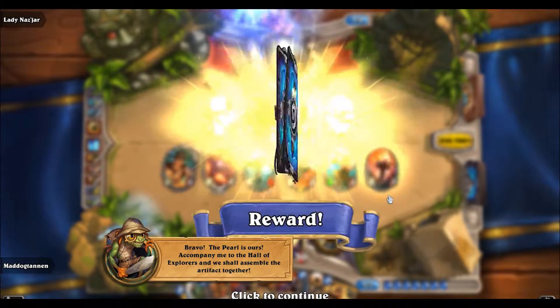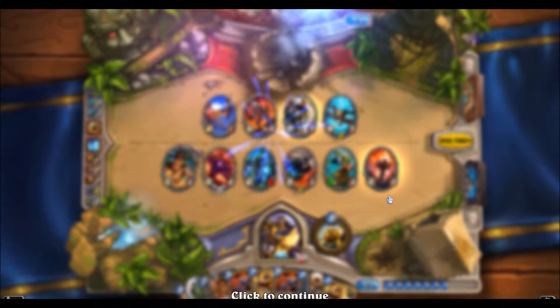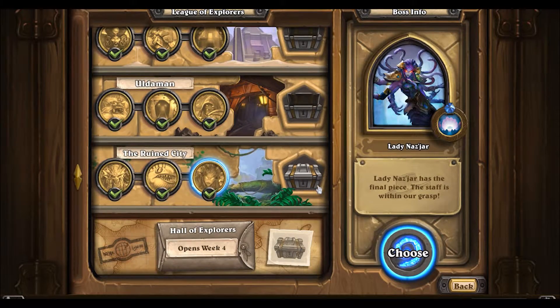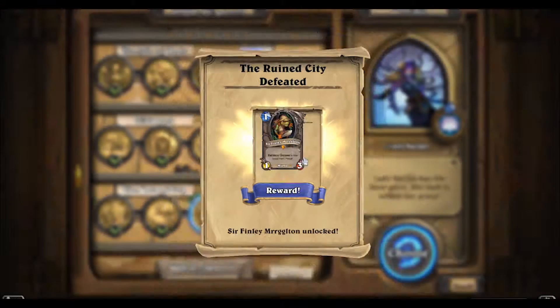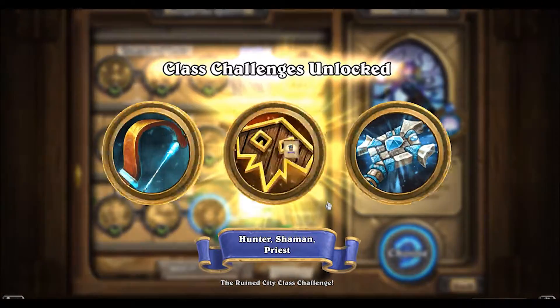We got a Pit Snake, a Naga Sea Witch, and two class challenge cards. We get Sir Finley Mrrgglton, and one I'm very excited for — playing as a Moonkin in World of Warcraft! I get the Jungle Moonkin: both players get spell damage plus two, and it's a four-four for four. Fantastic.